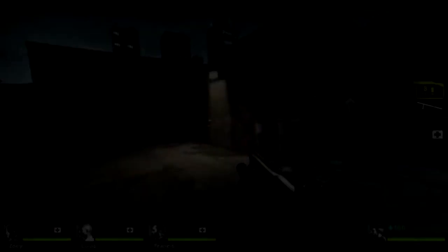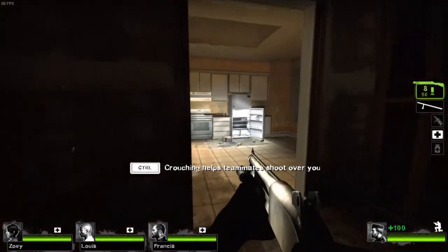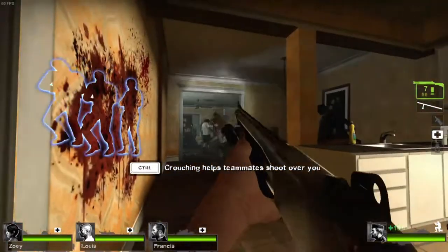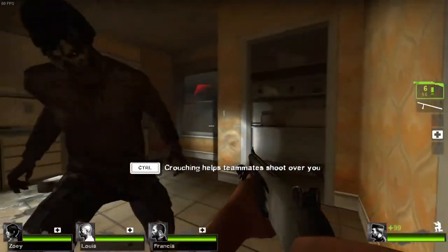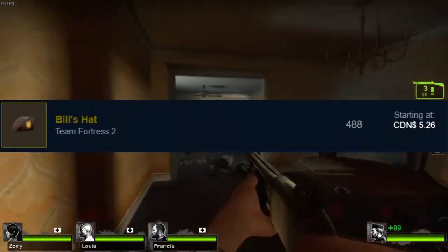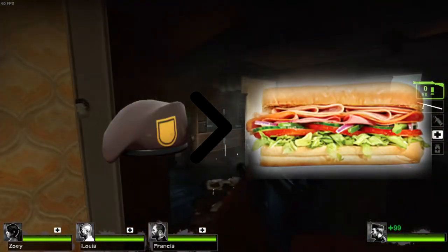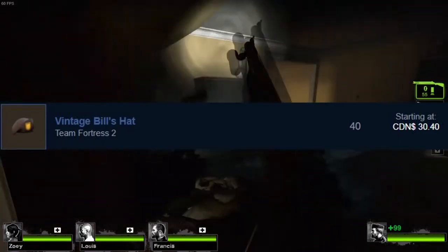The Bill's hat was released in November of 2009 as a promotional item for the first Left 4 Dead game. It is an all-class hat and looks like it could fit with any military-themed set, and as an added bonus it is paintable. Looking at the community market, you can easily buy a Bill's hat for a little over the price of a sandwich at Subway. The vintage ones sell for a little bit higher — almost seven times the price of a regular one.